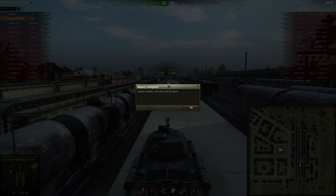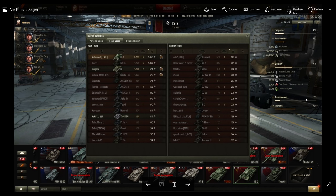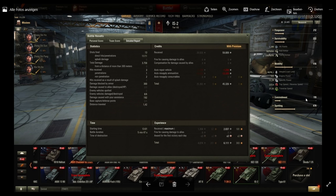We got an Ace Tanker medal for that game, along with Top Gun and High Caliber. We finished top on our team by experience — 1358 base XP — and dealt 3758 damage, which was more than any other tank in the game. We fired 13 shots, 11 hit and 11 penetrated, and that's because we managed to get the vehicle into close quarters engagements. The shots we missed were at long range, and that's really the lesson: never get this vehicle into long-range engagements if you can possibly avoid it.